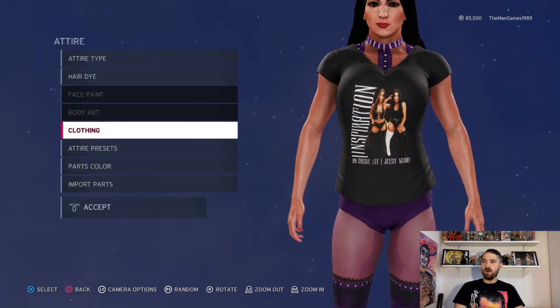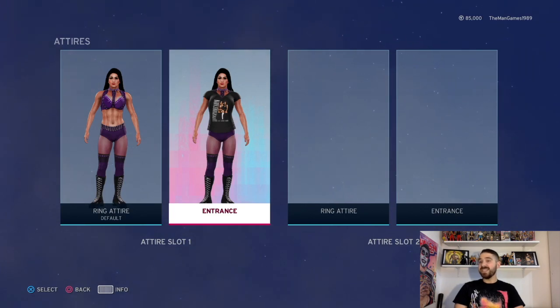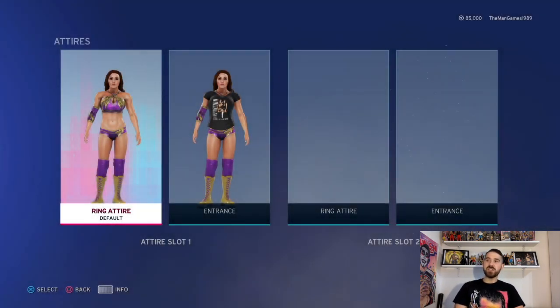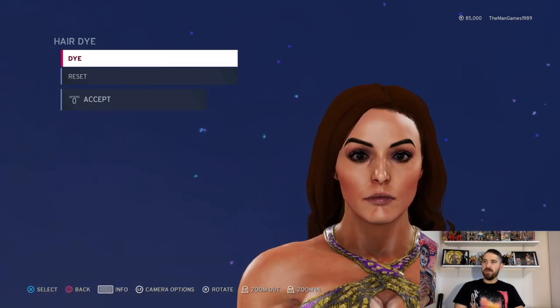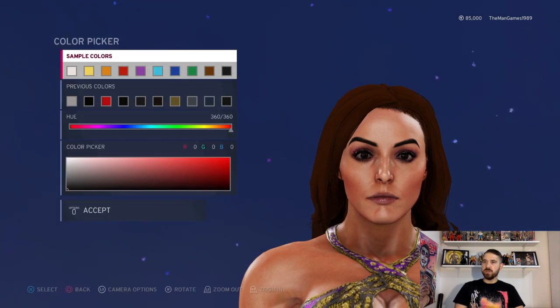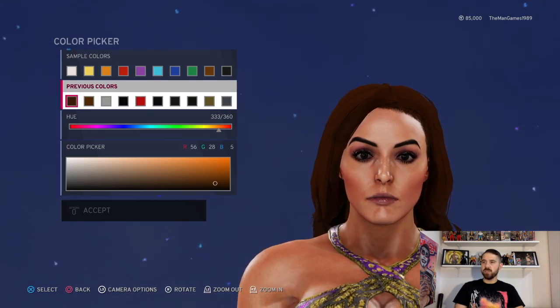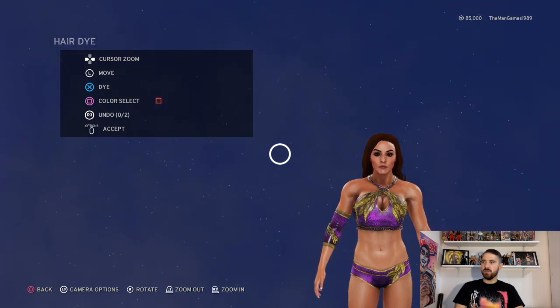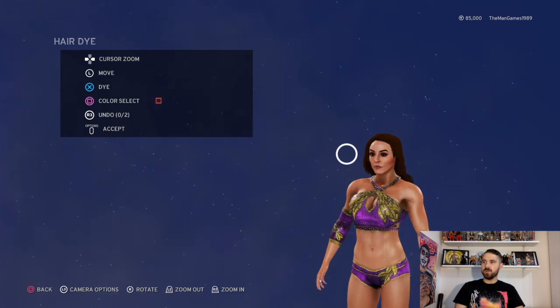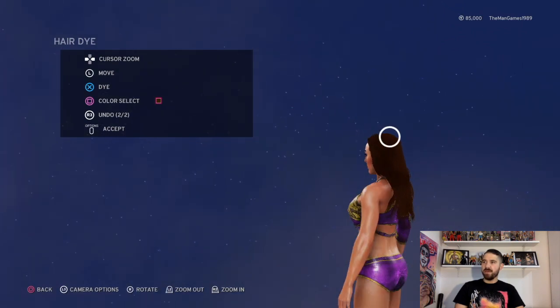That is it for Jessie McKay. Now we're going to Cassie Lee. So going into Cassie Lee — I've changed her hair for this one. Go to Hair Dye, go to Colors, and this is the shade of brown that we've chosen. What you want to do is zoom out by pressing L2, making your cursor as big as possible, and then when you dye it just press X and it goes over the hair that much quicker.